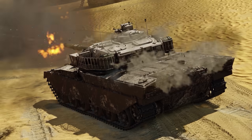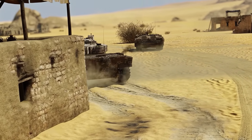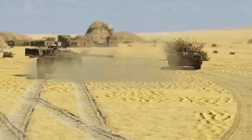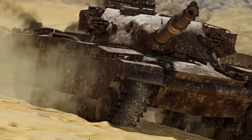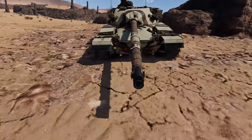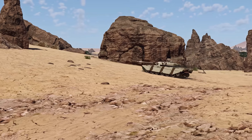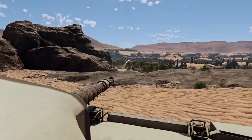The main difference between the Khalid and its British predecessor is engine power. 1,200 horsepower is almost twice as much as the Chieftain has. Naturally, this buff was extremely welcome for one of the slowest MBTs. The Jordanian tank still takes no awards in speed, of course, but now it can move ahead of the main advance and take key positions earlier.